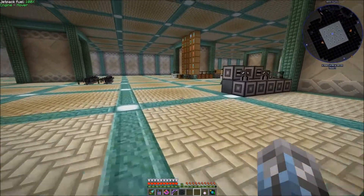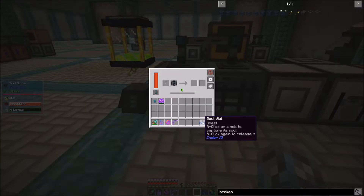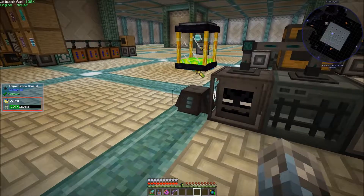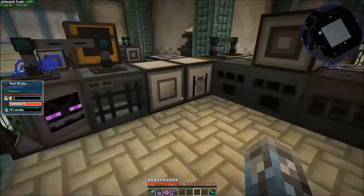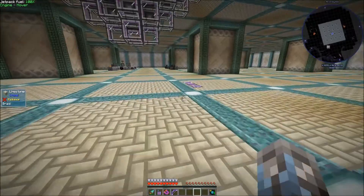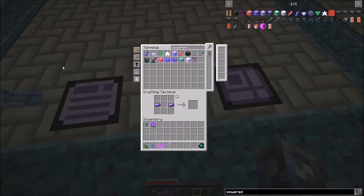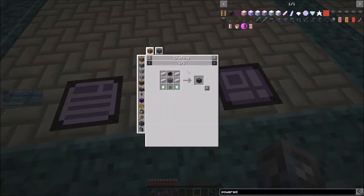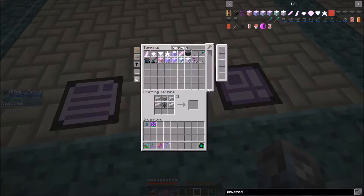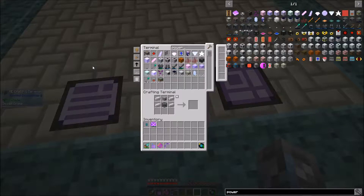Change of plans — ghast hunting is boring, I want nothing to do with it. So I'm just going to do this instead. I'm also going to need a powered spawner. That one is for shulkers — why do I have a shulker? Oh, that's right. So if I want to make one of these, I need two vibrant crystals and a Z-Logic controller.